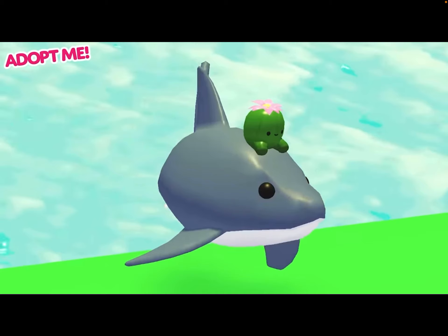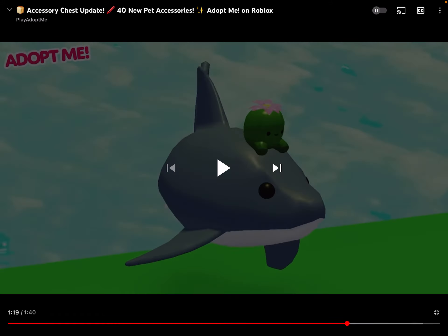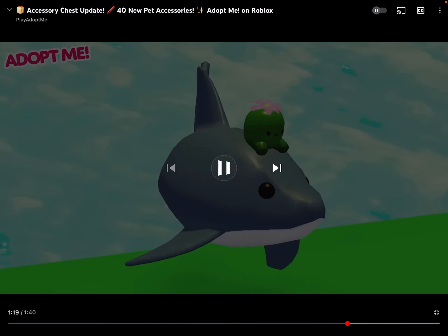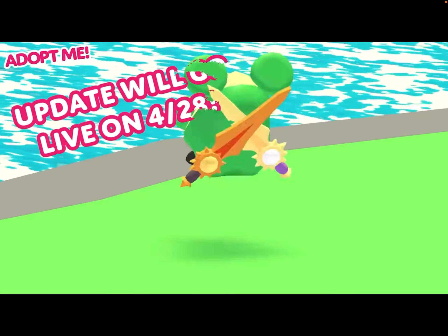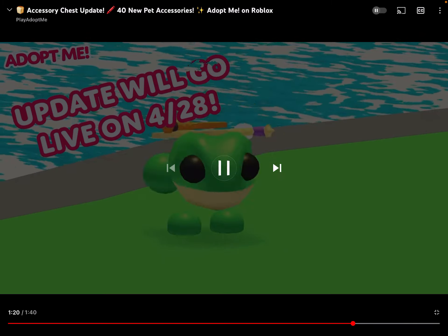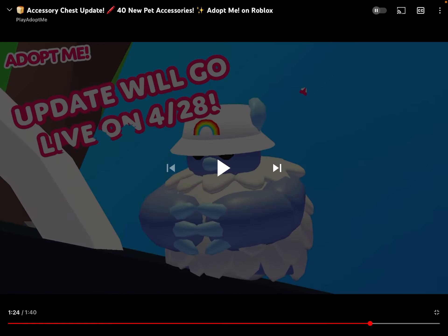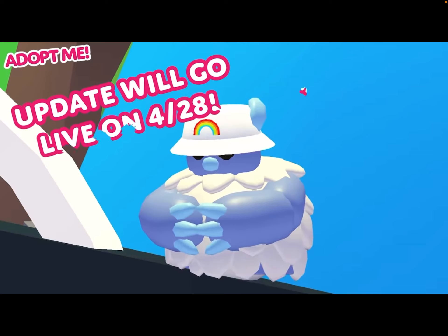If you guys didn't know, last time there was a new cactus plushie that you could get. I didn't know where you got it, but I do have one. Now they added that plushie onto a hat. We also got two swords — but it's only one backpack — and a flower on the back. The update will go live on April 28th. It's April 28th for me, so it looks like it's gonna go live tomorrow, exactly at 12 o'clock.